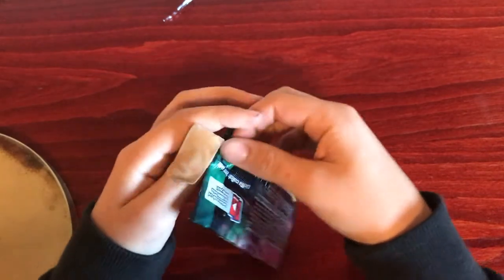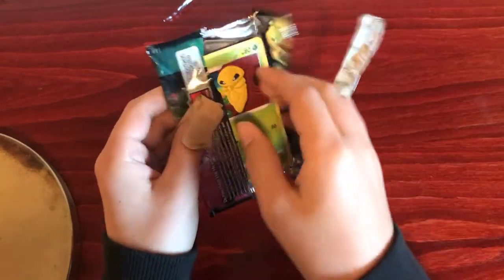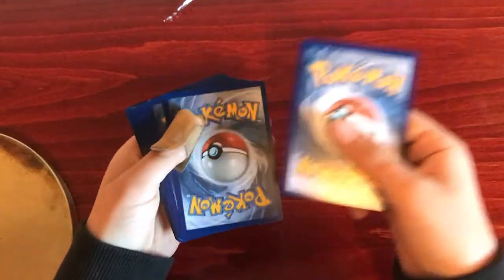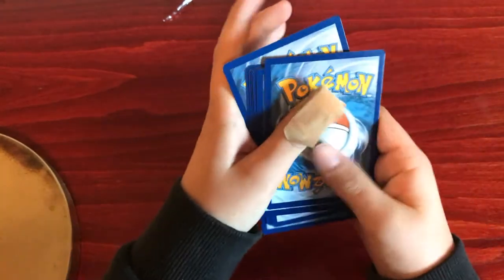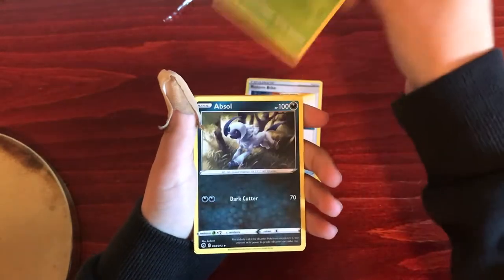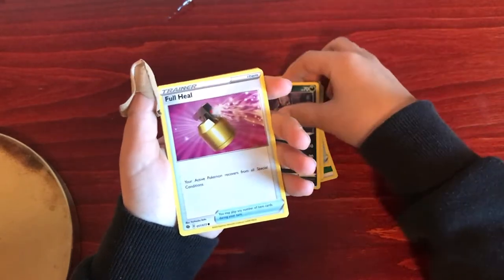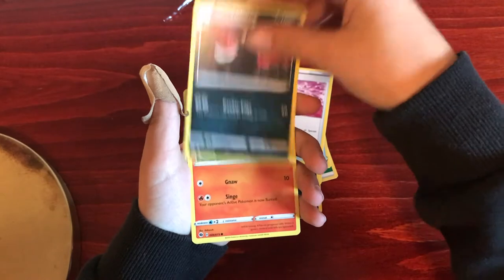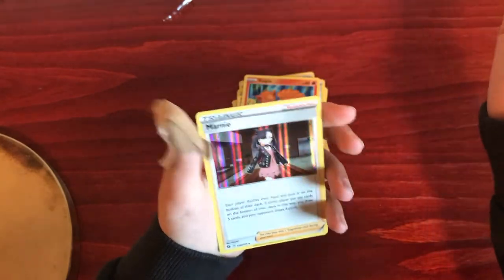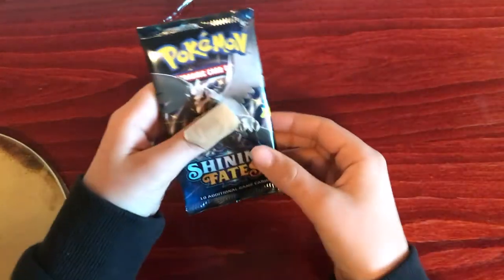And the last Champions Path. Grass Energy, Rotom Bike, Beedrill, Absol, Kakuna, Purloin, Full Heel, Galarian Linoon, a Vulpix, a Reverse Holo Pokemon Center Lady, and a Marnie. Not the best from Champions Path, but hoping Shining Fates can come through.